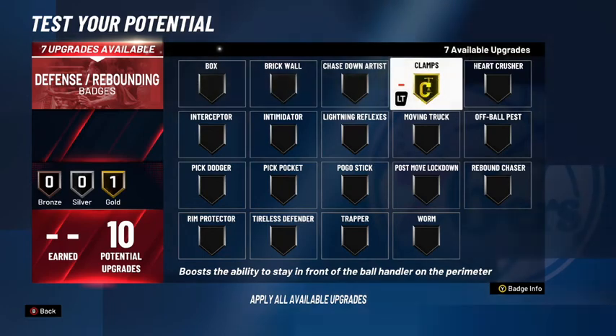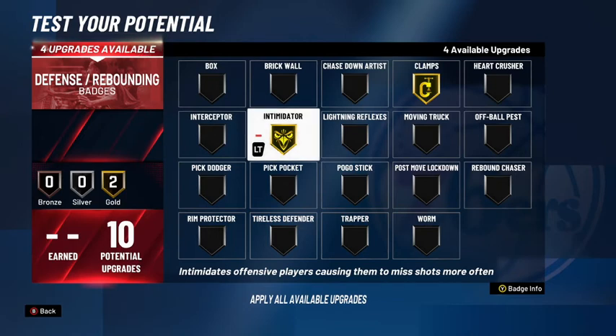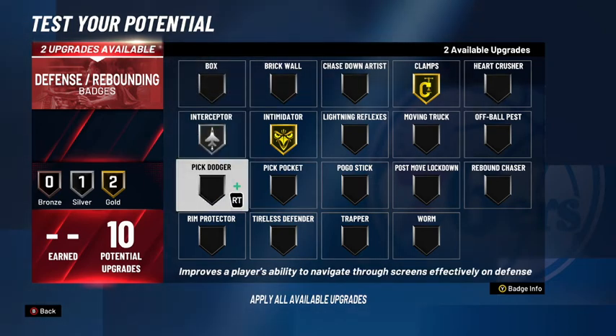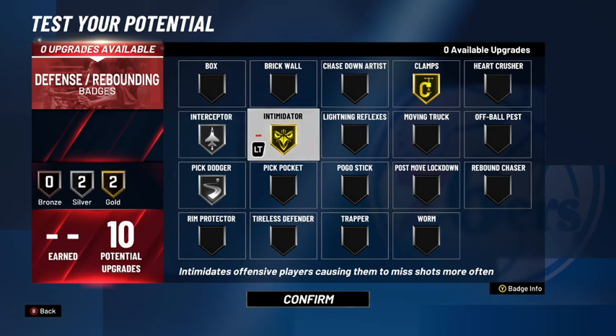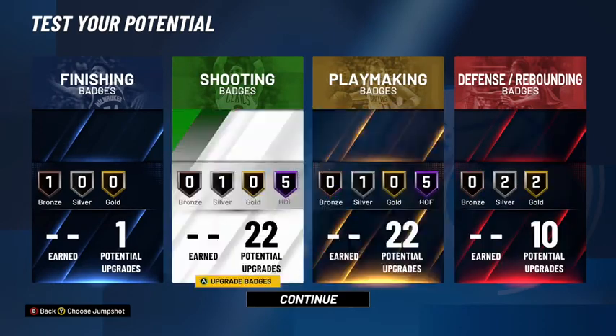For defense, you obviously want clamps because you're going to be guarding another guard and you don't want them to just blow right by you. Intimidator on gold so you don't get bad contests. Pick dodger on silver because people are going to be toxic and using picks, which is super annoying. And interceptor — I love that badge, you could even put it up to gold. Interceptor is really great because you get a lot more steal animations in the passing lane.